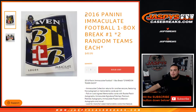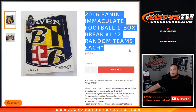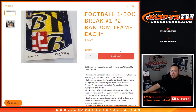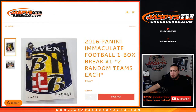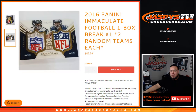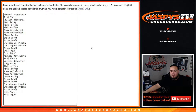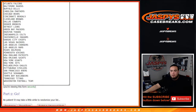What's up everybody, Jason here for Jaspi's Casebreaks.com. 2016 Panini Immaculate Football, one box break, two random teams each. Number one just sold out. This is the 2016 draft class, so Zeke, Dak, Wentz, Goff, Michael Thomas — the list goes on. A pretty strong draft class, and of course Immaculate has very nice stuff, huge patches. You get two random teams per spot. We doubled up your names from Michael down to EA, Cardinals down to the Washington Football Team.